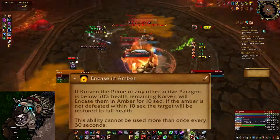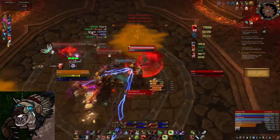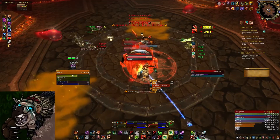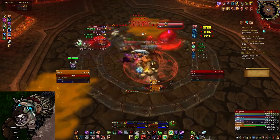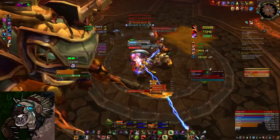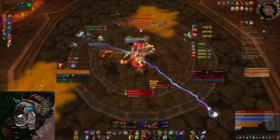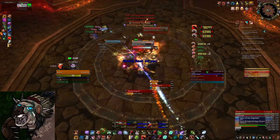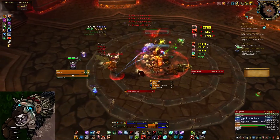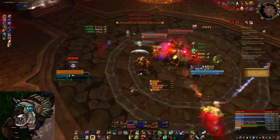Everyone also needs to be aware that when any Mantid reaches 50% while Korvan is active, he'll encase them in Amber. In normal mode, you just DPS Korvan to 50%, he throws Amber on himself, kill the Amber, then kill Korvan. For Guardians specifically: if you use Berserk while Amber is on one of the targets you're hitting, you won't do any damage with Mangle. This is a known bug — Blizzard is aware but won't fix it due to how Mangle's coding works. So don't Berserk while a target is encased in Amber. Use Incarnation there instead, and save Berserk for something else.